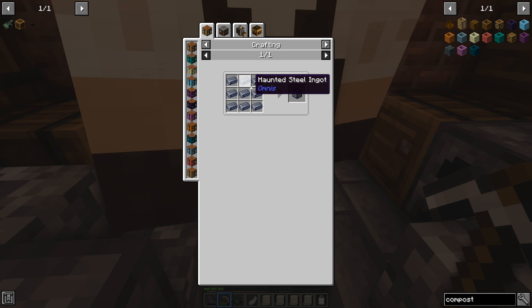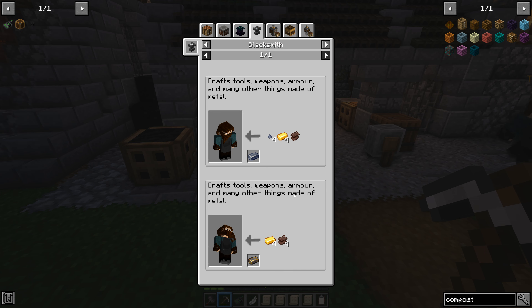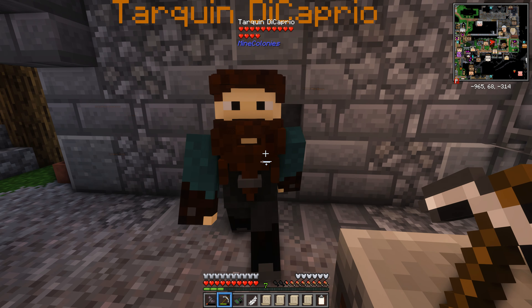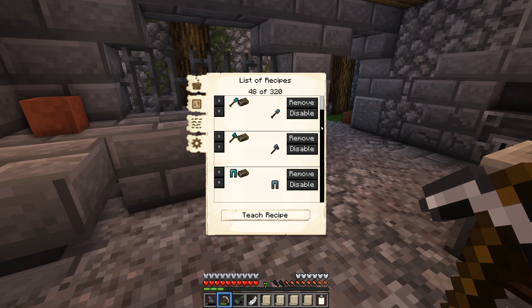It looks like you use netherite scrap at the blacksmith to make netherite ingots — he's the only person in Mine Colonies with a recipe for them. Let's go teach the blacksmith what to do with our netherite. The regular Minecraft recipe is four netherite scrap and four gold makes a netherite ingot, and the blacksmith recipe is kind of the same. It's worth teaching him this because the nether miner has a chance of getting ancient debris. There goes the stone smeltery! Wait — someone's automatically taught this guy netherite gear, when did he learn this?